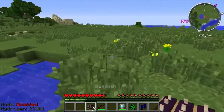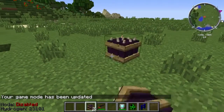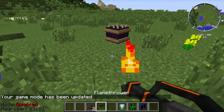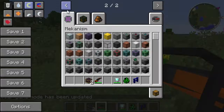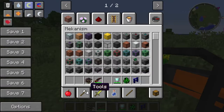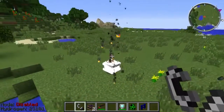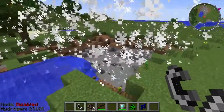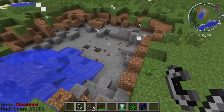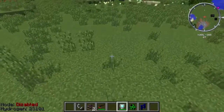Now let's look at the Obsidian TNT. Let's see if I can use the flamethrower to light it — nope, I can't use it to light TNT. Man, sure would be cool if you could, though. I'm not sure what this is going to do since I haven't tried it yet. Pretty much what it does is make a really big boom.